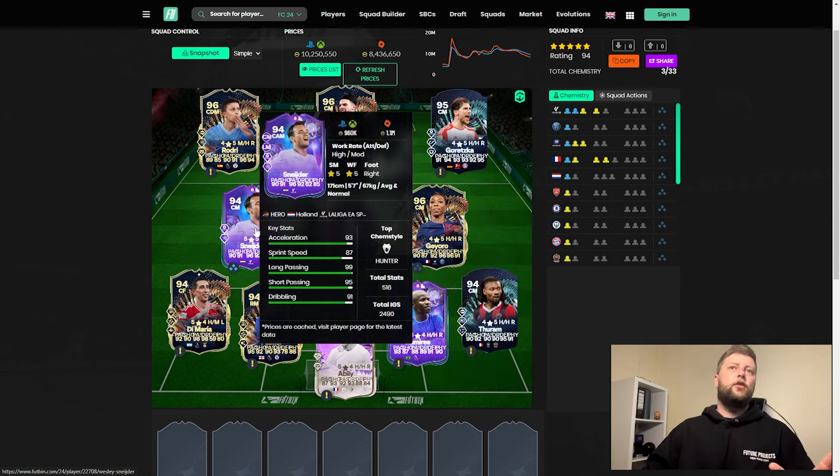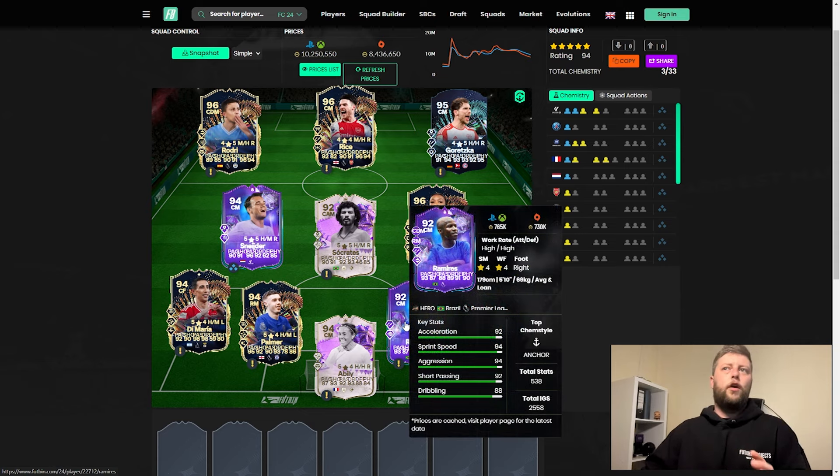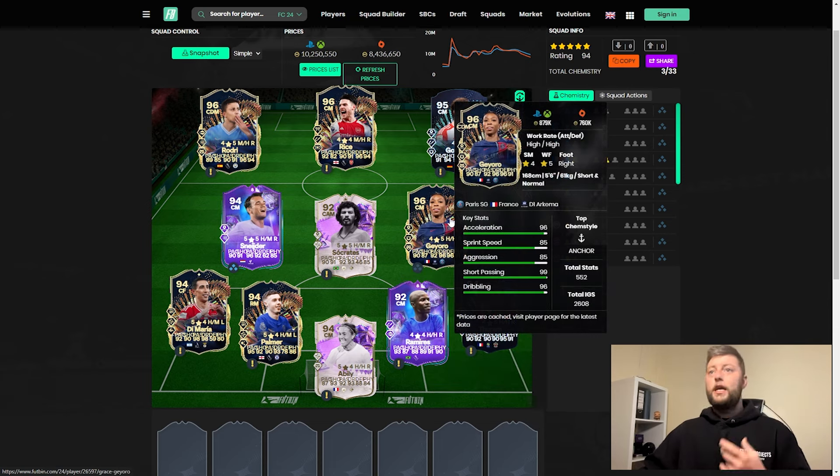Ramirez is still there. Schneider is still unbelievable at around 960k - he's come down a lot but is genuinely still crazy, a 5-5 CAM who was kind of the original goat when it came to Fantasy Heroes. Ramirez has dropped off a bit in sentiment but we're waiting for that next upgrade. I said from the very beginning - him and company together as the new heroes once we got into the high 95 and above hero range, they are going to be the ones you go for. Grace is unbelievable - we managed to pack her and she is absolutely incredible.